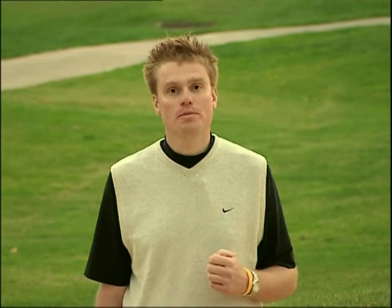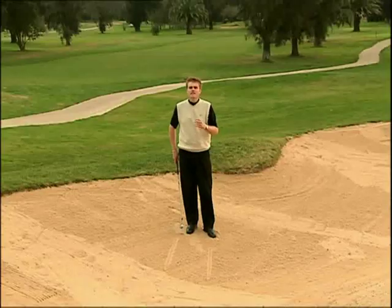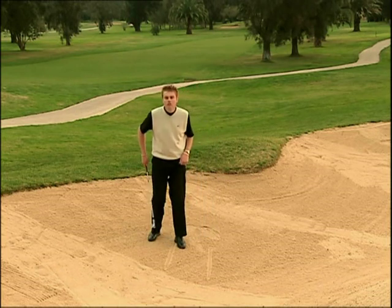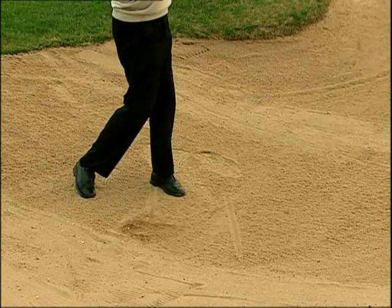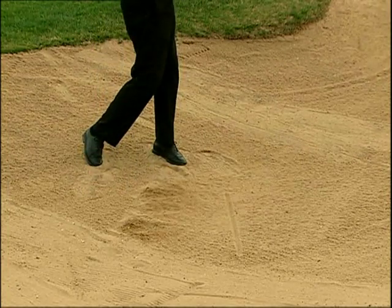Il modo migliore di esercitarvi con i colpi dal bunker, aumentando la vostra sicurezza, migliorando la tecnica e imparando a creare un divot adeguato attraverso la sabbia, è quello di fare pratica senza la palla. Questo drill è stato ideato per farvi vedere che tipo di divot state creando e la sua posizione sulla sabbia. Quindi cominciamo tracciando due linee nella sabbia. Questa è la linea dove la palla è solitamente posizionata. Lo scopo del drill è quello di cancellare la linea con il divot. Con il tallone sulla linea per la corretta posizione di palla, ci dirigiamo in basso verso la linea creando tre divot.